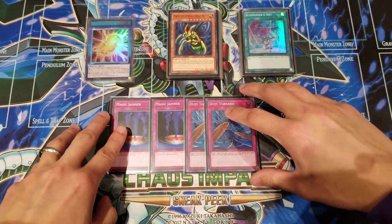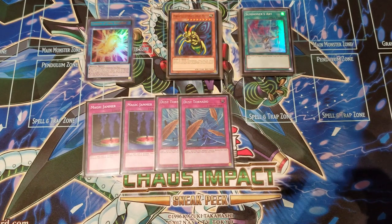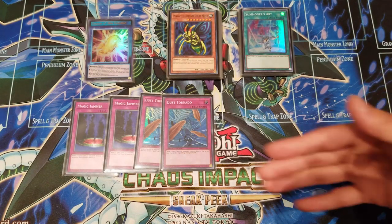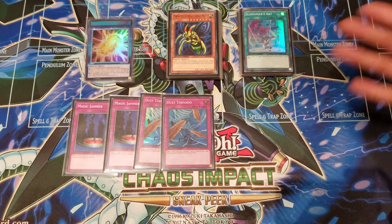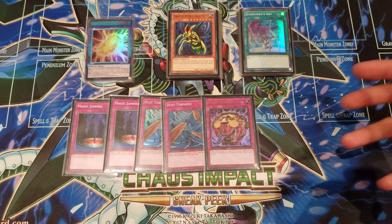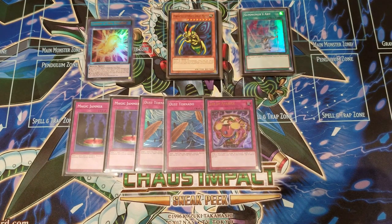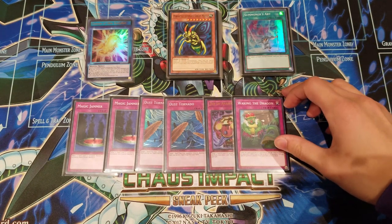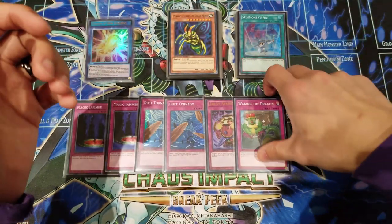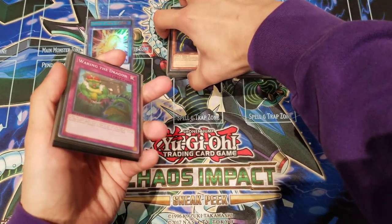We're also playing two Dust Tornadoes for field spell removal and stalling cards like Mask of the Cursed, Spellbinding Circle, and especially Blast Sphere — hitting your Perfectly Ultimate Great Moth into a Blast Sphere is the last thing you want. We play one Jar of Avarice since this deck goes through resources quickly, and if you get stalled you can reshuffle and go again. Last but not least, one Waking the Dragon because if your opponent plays heavy back row removal targeting your Kunais and Champion's Vigilances, this is now a standard side deck card to play.